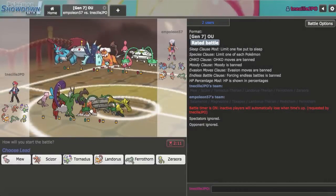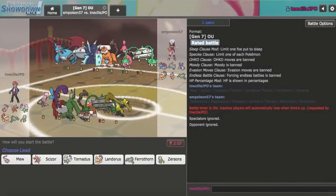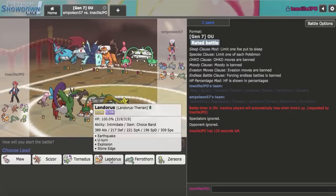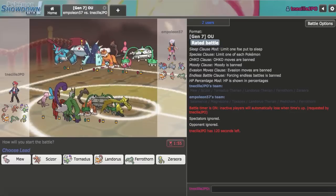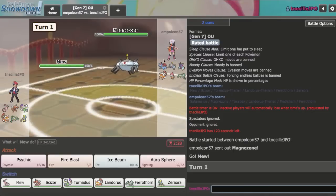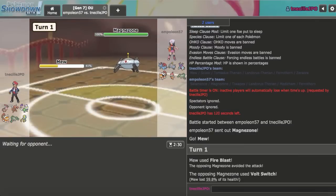My next opponent is running a very threatening team with a Salamence — that's the biggest threat to my team, but it is very weak to my Scizor as well as my Landorus. Landorus in particular has a lot of fun here. I'm anticipating a Medicham lead, so I'm going to lead off with my Mew. Magnezone is interesting because I can just Fire Blast here and probably OHKO it unless I miss. I crit turn one last game, so I guess I'll get hax turn one this time.